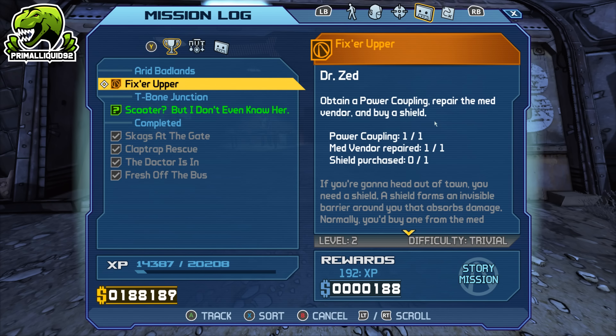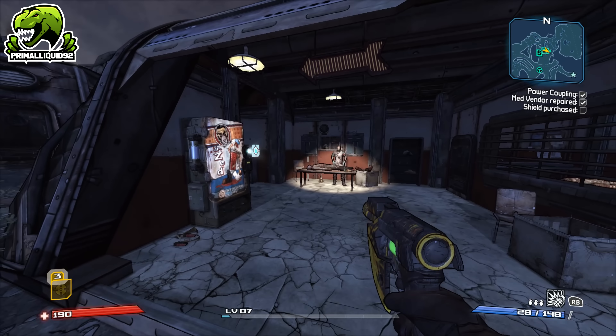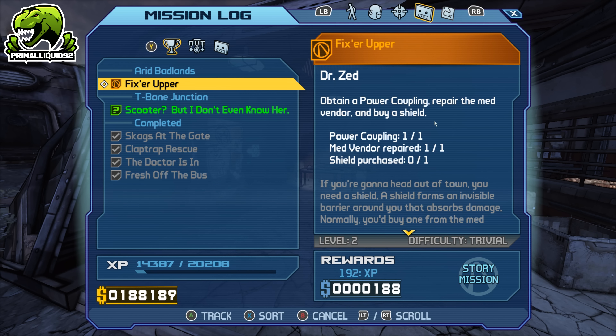As you can see, my quest is Fixer Upper, which is still at the very start of the game where I have to fix the Med Station. You can do this pretty much any time after you've unlocked that quest and have access to the Med U Station. Other than that, you're going to need quite a bit of cash — about 120 to 140,000 will be enough. If you want a really easy way to get a couple hundred thousand within minutes, check out my unlimited money trick linked in the description below.